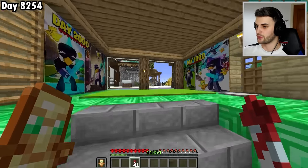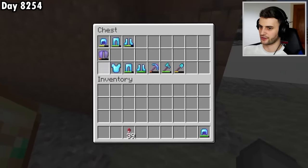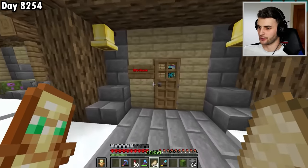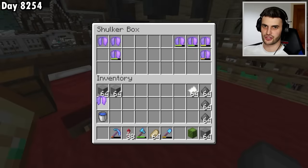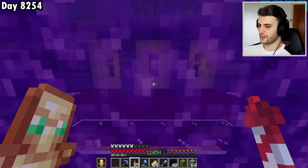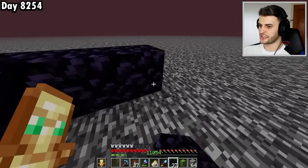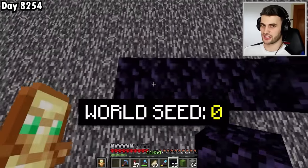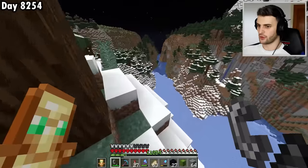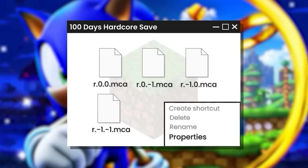I save and quit, change four region folder files to read-only, and load the world in 1.9. I'm now in the seed-zero desert, which is where I need to be for Endermen. I trap an Enderman in a hole, box us in, and grow a cactus to two blocks tall. I wait for the Enderman to put down the sand he's carrying and then pick up the cactus — the key to getting the glitched textures block.